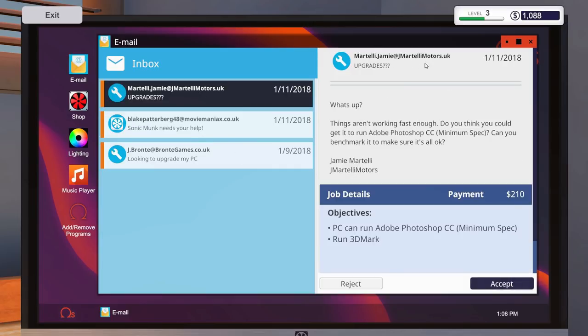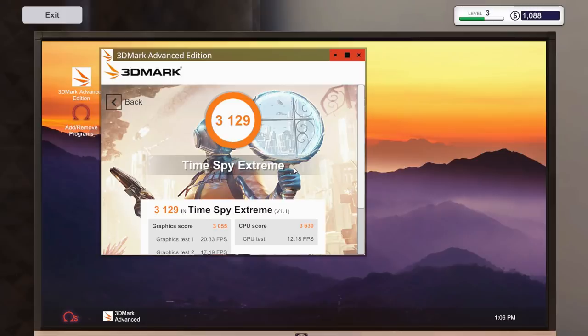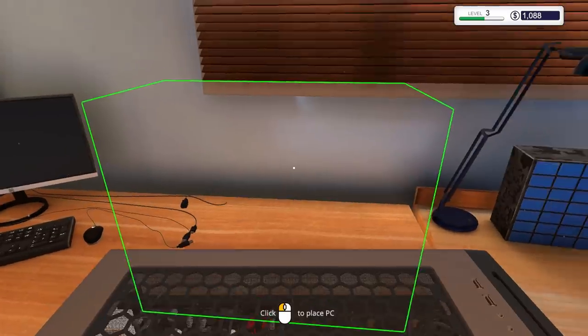We got another one here — Jamie Martelli at jmartelli-motors.uk. Things aren't working fast enough; they want the PC to run Adobe Photoshop CC minimum spec and then benchmark it with 3DMark. Of course we'll accept it. 210 bucks — we just don't know what's in there yet, but unlike that last foolio with 100 dollars, this one looks viable.